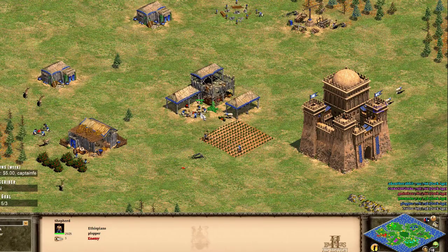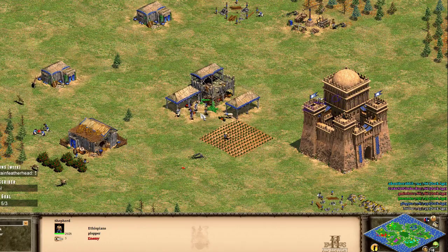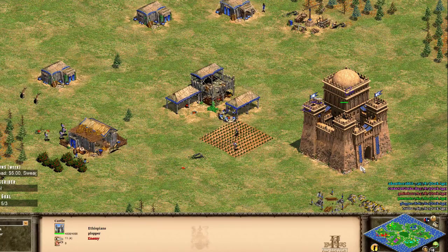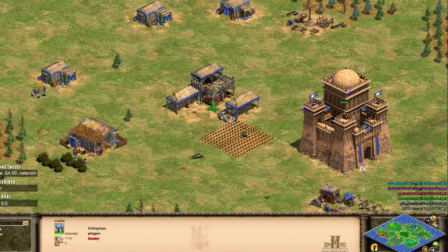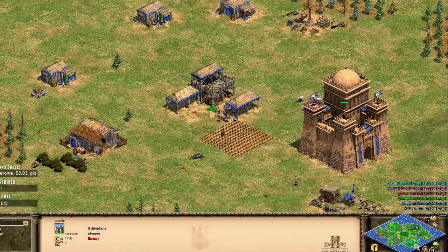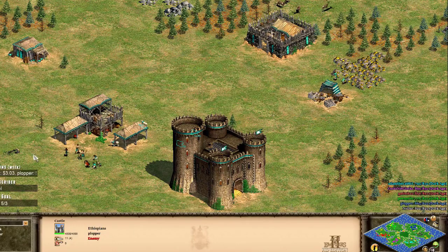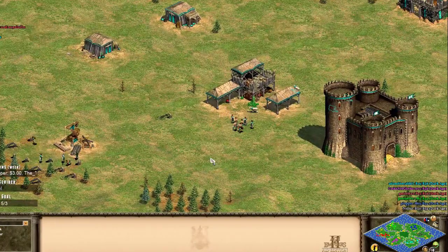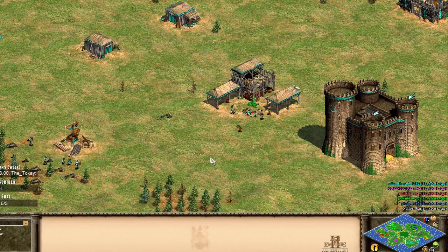Sorry, I was talking about Ethiopians - I always get Ethiopians and Malians confused. Ethiopians are not a jack of all trades civ, they don't get Farimba, they don't have amazing cavalry. Ethiopians are the archer civilization - their archers fire 15% faster, they get the Shotel Warrior from the castle, and they get Torsion Engines as their unique technology which makes their siege do more splash damage. Apologies for the confusion.